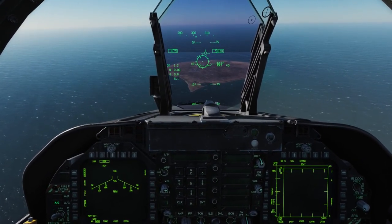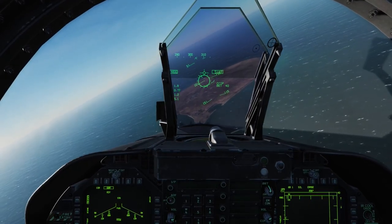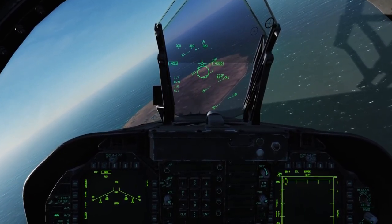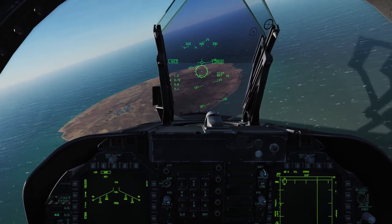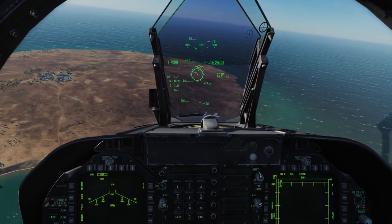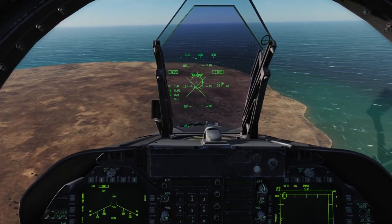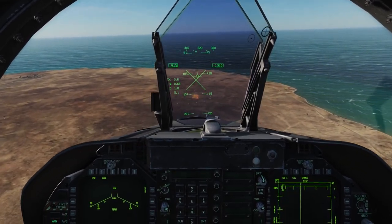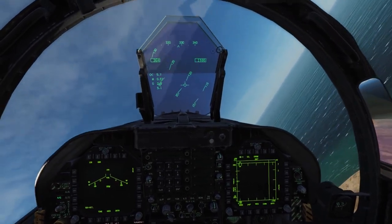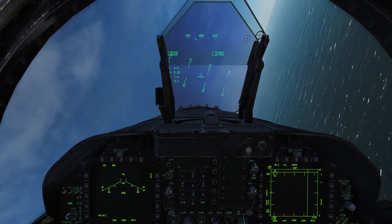In addition to the LAU-10 and LAU-68, there are also LAU-61 pods available. We see we have 40 rockets available, and when I fire you're going to see rockets coming from both wings at the same time. We're a little close to the pull-up cue — waiting for range, a little closer, and fire. That's a world of hurt. Pull up to 5G and roll off.